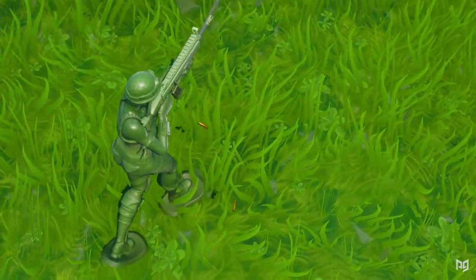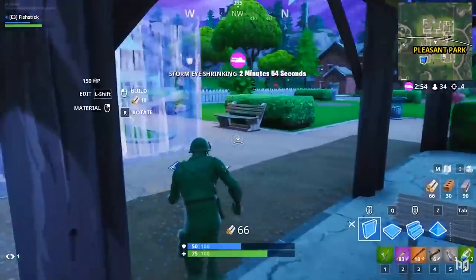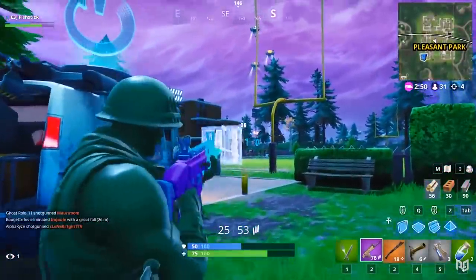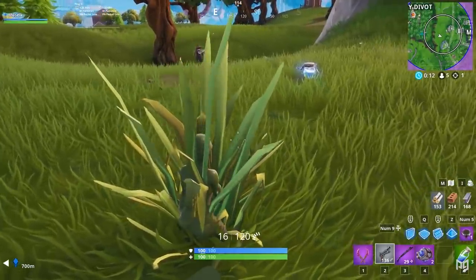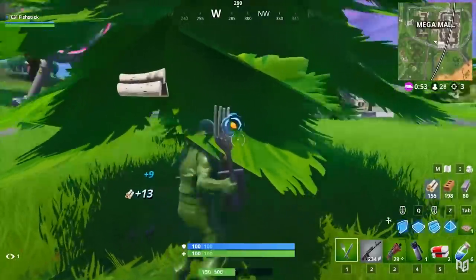There are so many green locations around the map — from trees to bushes to literally just the grass — that it's hard to believe Epic let this one slip through the cracks. When you see gameplay of the skins in action, it's pretty clear to see that there was a problem here, before they were changed up a bit.